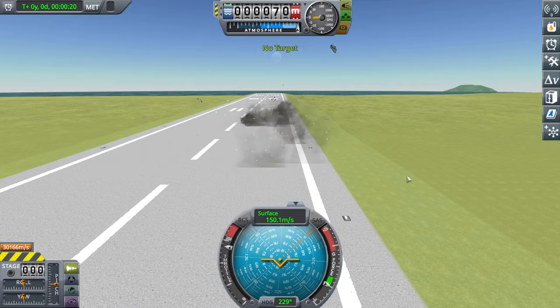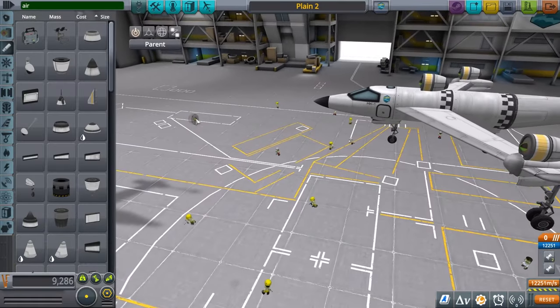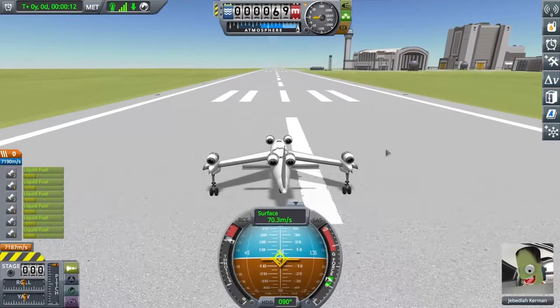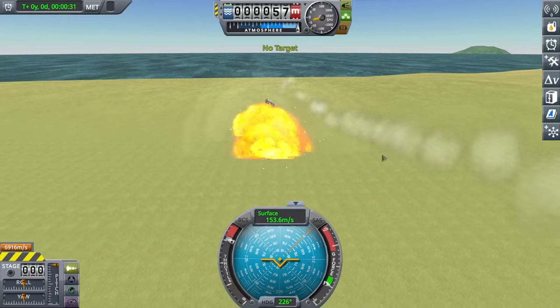I need a completely different design. Wheels on the wings and three engines. It's not blowing up, but also not going up. That's not good. Six engines — this is faster. Why is it not working?